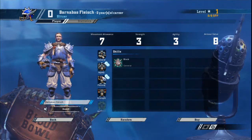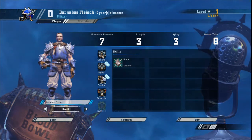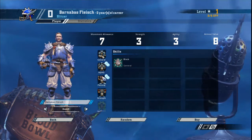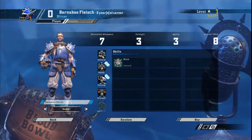Make an exception for one Blitzer, who you should probably develop as a killer. Humans are resilient, but since stronger teams will give you a beating, you want a guy that can take opponents off the pitch. You want your killer to have the Mighty Blow and Pile On skills. Blitz with this guy as often as you can and he'll progress quickly.